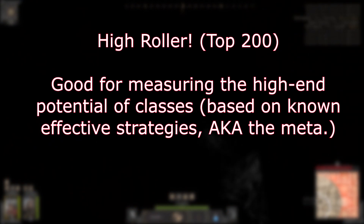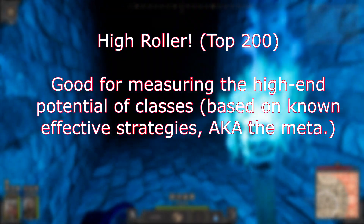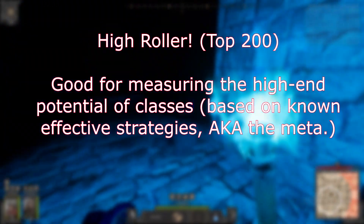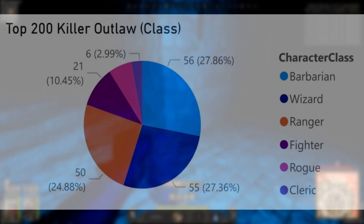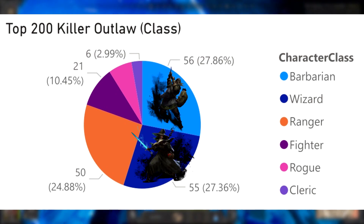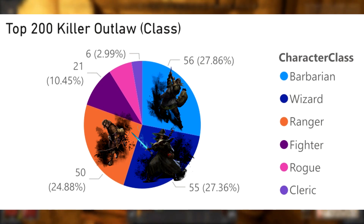The High Roller leaderboards are useful in terms of showing the known potential of a class — that is, what they are capable of at the current highest skill levels with the best gear. If someone is able to reach the top 200, they are rich enough to consistently pay the entry fee and have the skill and gear to consistently perform better than the vast majority of players. Here we see some extremely significant number differences compared to the stats from earlier. Barbarian, Wizard, and Ranger account for over 80% of the representation in the top 200 leaderboards.